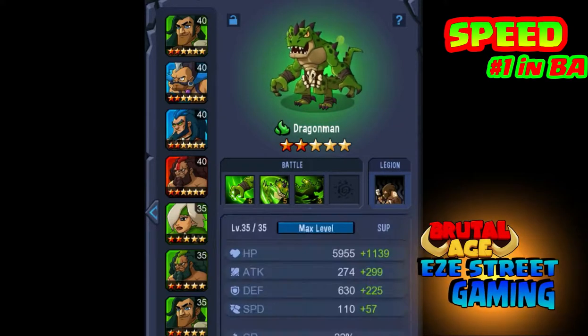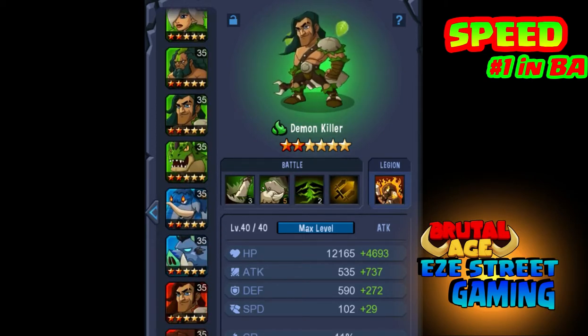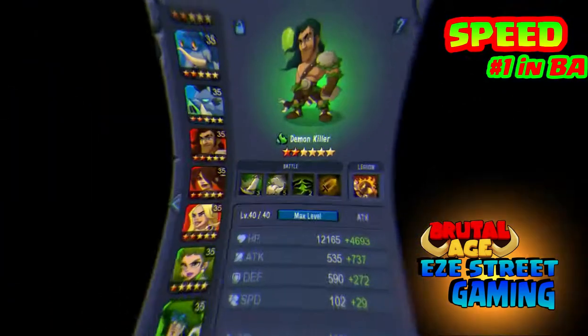There are several different lineups that you can use: there's an attack lineup, there's a healer lineup, and then there's a speed lineup. By lineup, I mean different troops you use in combination with each other, and we're gonna go over the speed one today.